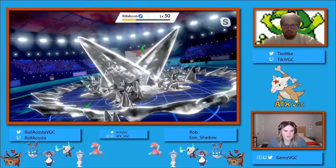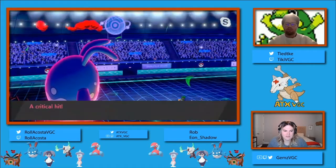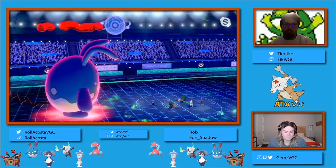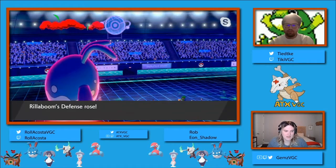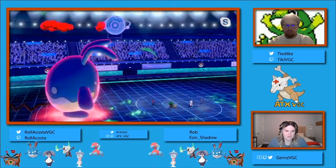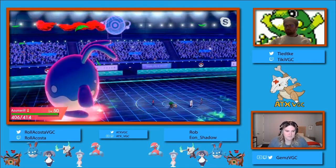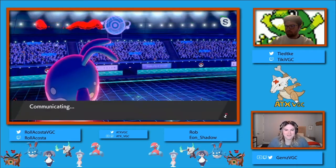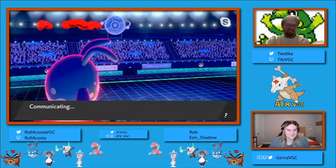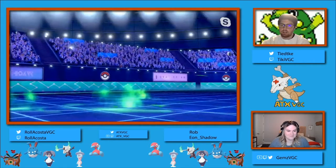Did we see it on the Gigantamax Rillaboom? I believe so - on the Gigantamax Rillaboom it did about 35 to 40%. And we see it is a critical hit - unsure as to whether or not that mattered, it didn't look like it given the amount of damage that was taken from Fake Out. We can do that calculation later if anyone's interested. I do not think it mattered because of the Fake Out damage, but I cannot be 100% sure.